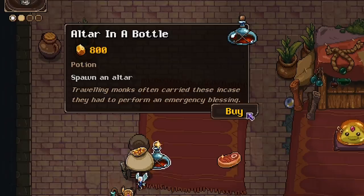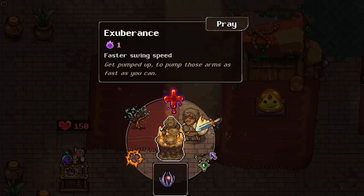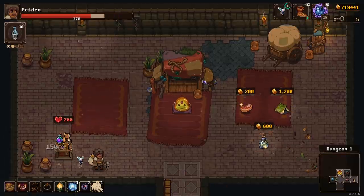Pray twice at altars. Yes. What does this potion do? Spawn an altar. Well we're gonna go ahead and do just that. Let's go with more attack speed and removing a curse. I really need my little fairy to level up.